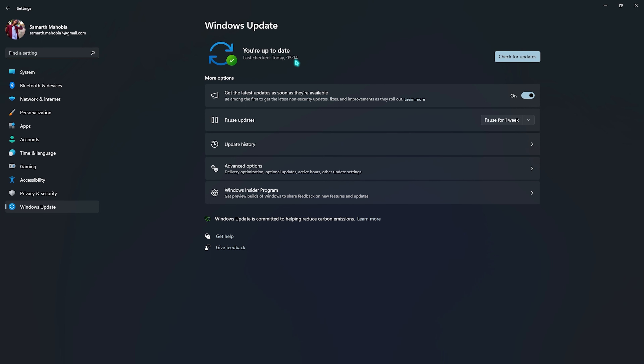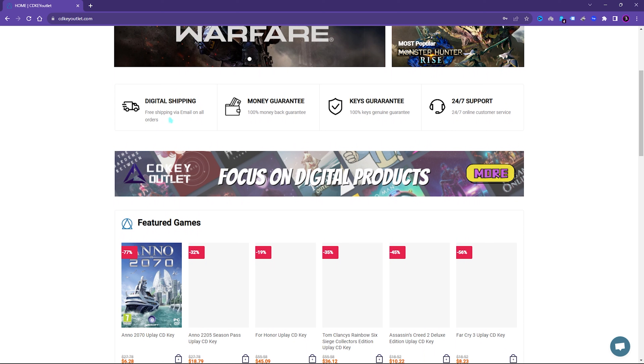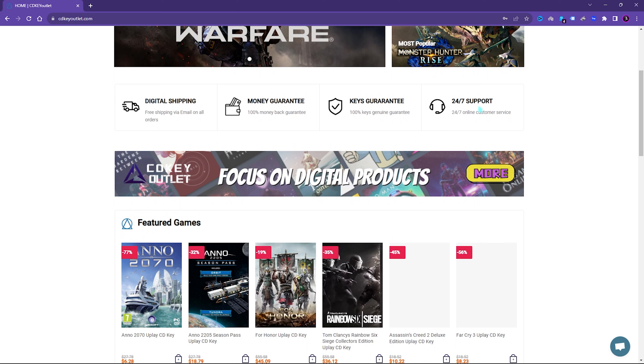Step number one is checking for Windows Update. Windows keeps bringing new updates to fix bugs and it could be really beneficial if one of them is causing FPS drops in your game. Open up Settings on your Windows, locate Windows Update, and click on Check for Updates. Keeping Windows up to date will fix bugs, input latency, and FPS issues in games.